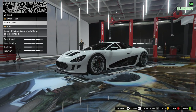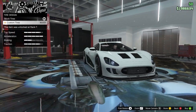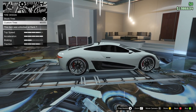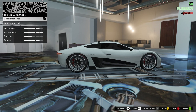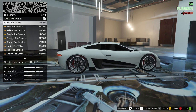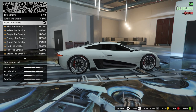Now just some quick things — we're going to give it the custom plate. The white matches obviously, the red just gives it a little bit of accent. Bulletproof tires for $25,000. Tire smoke — white or black? I think we'll just keep it black, why not.